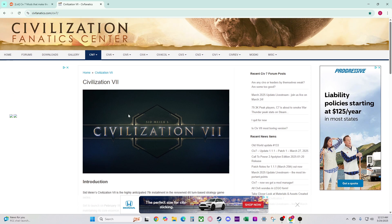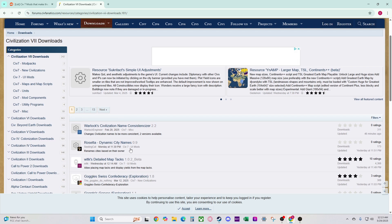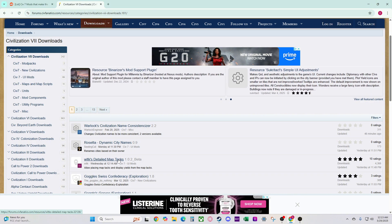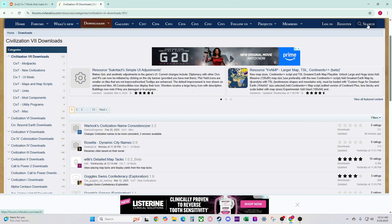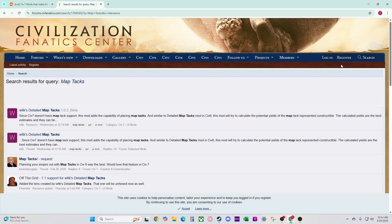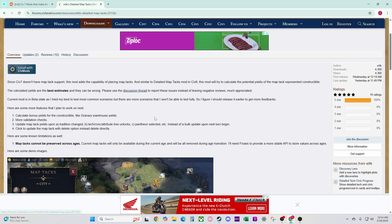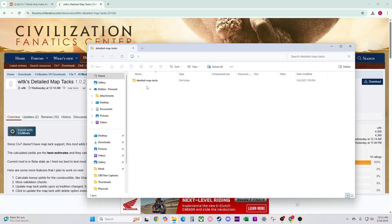As far as the new mod goes, this is the website that has the mods on it. You can go to CivFanatics, go to Downloads, and because it's new it kind of pops up here. This is the Detail Map Tags, and it's still in beta form so there's still some stuff he wants to improve — you will have to re-download this probably a couple of times. But you can also just search 'map tags' and it comes right up. Then you press Download and now you have the file.